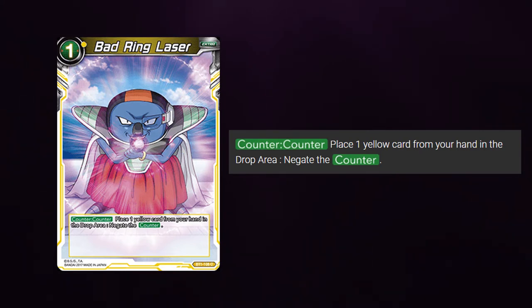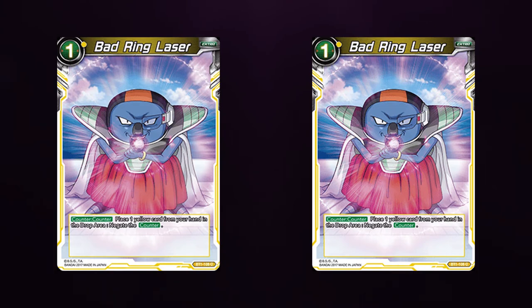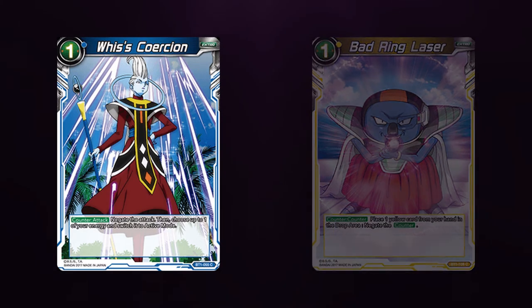So this cost is paid when you actually pay the mana for your card. If your opponent plays Whis' Coercion and you play Bad Ring Laser, you drop your yellow card when you tap the energy for Bad Ring Laser. Then your opponent plays Bad Ring Laser, negating yours, and they drop their yellow card.